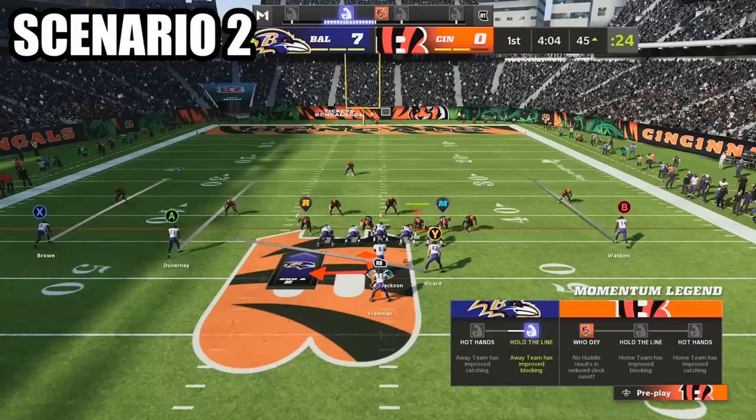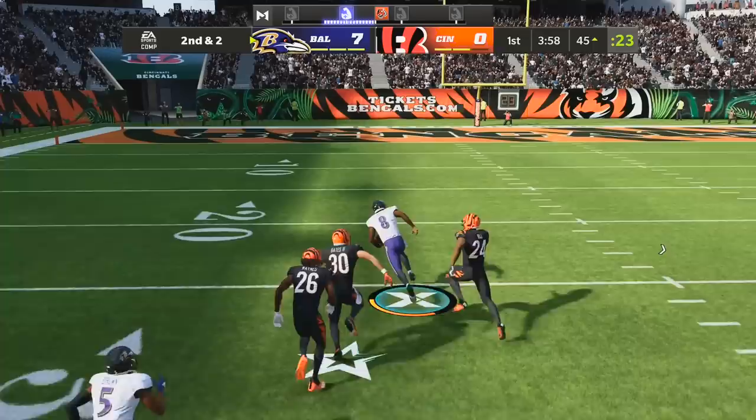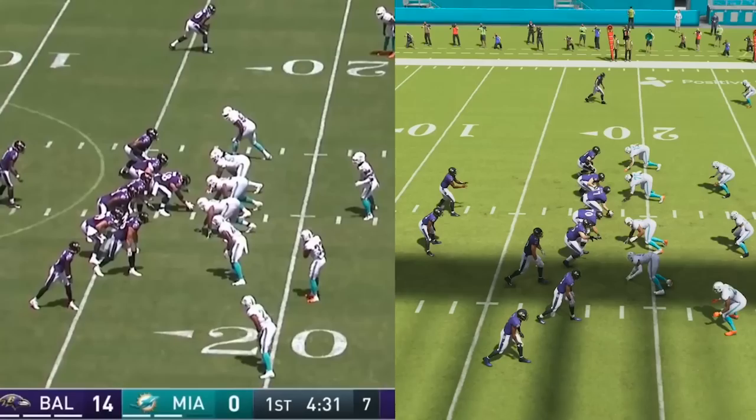In scenario two, the read key will immediately sprint inside, which means he is playing the running back. In this case, don't touch anything until after the running back goes by. That allows you to keep the ball with the quarterback, and then it's off to the races for you to make your own highlight reel play.